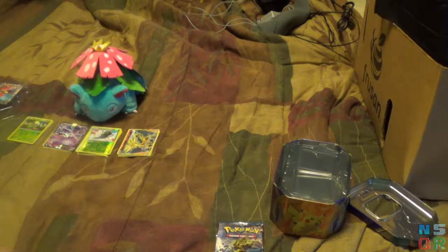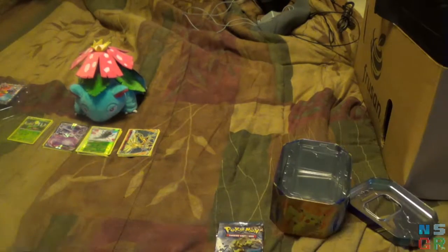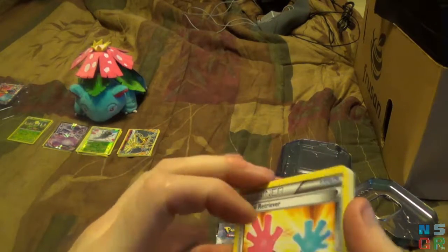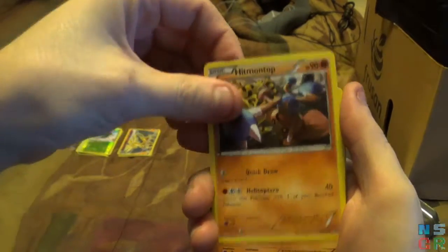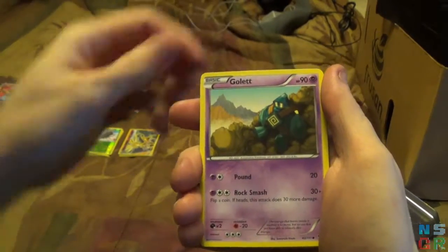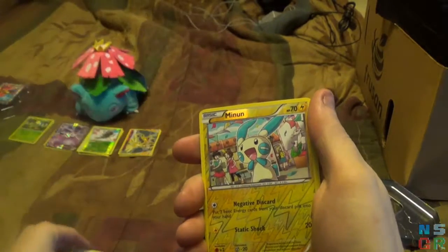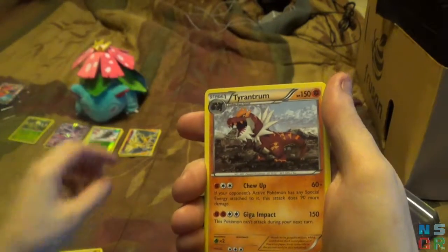We'll go ahead and start with Furious Fist, with the card from last time up there. Let's get this open — that opened really easily, maybe a little too easily. Cards are: Tool Retriever, Focus Sash, Hitmontop, Machop, Gollet, Bellsprout, Mienfoo, Clauncher. Reverse Holo is a Minun, and the final card for the pack is a Tyrantrum.